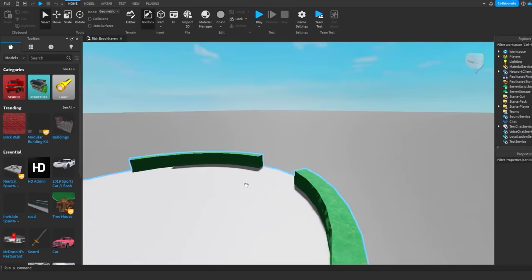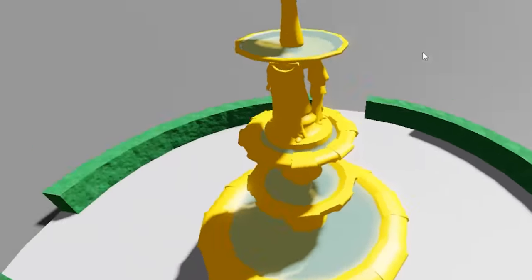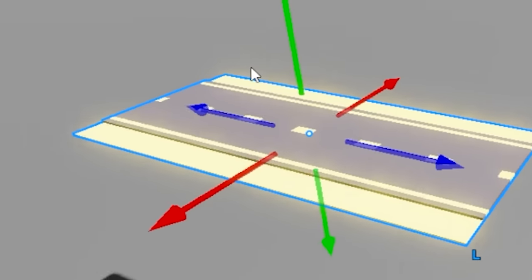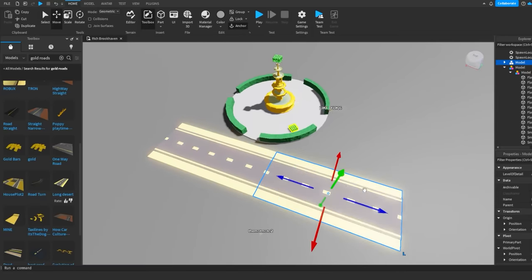Let's start off with the spawn. I have a pretty good spawn but we need a golden fountain - look at it! This literally looks like you're spawning into a mansion. Next I'm gonna add this gold road - it literally looks like gold - so we're just putting the road right here.